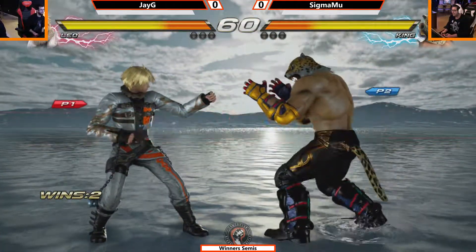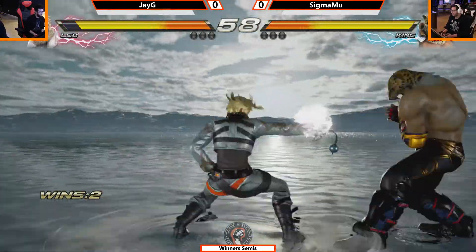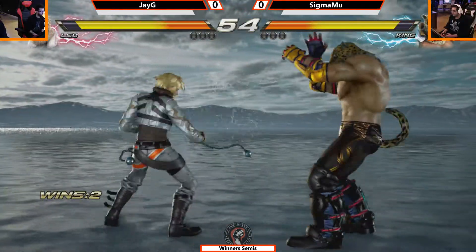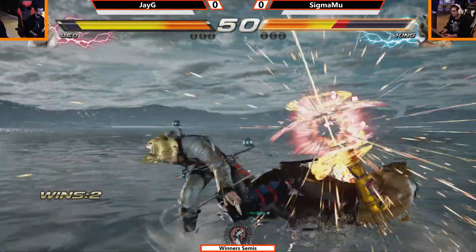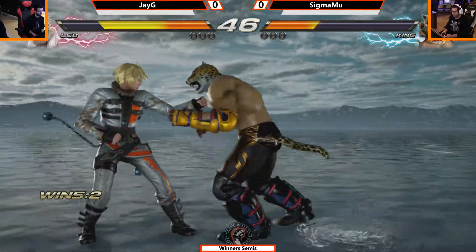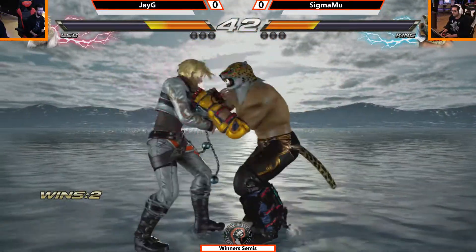Infinite Azure is our setting for this one. No walls, which means no chokeslams into walls — we'll have to see. There's a lot of movement here, good movement for Sigma, but he's not punishing those. One of Sigma's major weaknesses we had pointed out before, aside from constantly spring kicking, is his low parry defense and his low defense in general, but right now he seems to be doing okay.